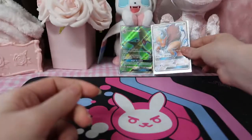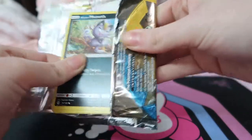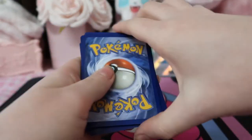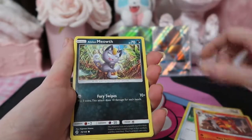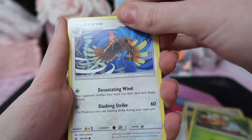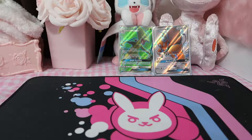Pop this boy in a sleeve. Very happy! Next pack — Sun and Moon base set. The chances of us pulling an actual full art Lillie now... even getting a regular GX right now would be a little bit insane, if I'm being honest. We've got Trumbeak, Potion, Torracat, Alolan Meowth, Sandile, Clefairy, Grubbin, Fearow, Devastating Wind, Big Malasada, and a regular Primarina.